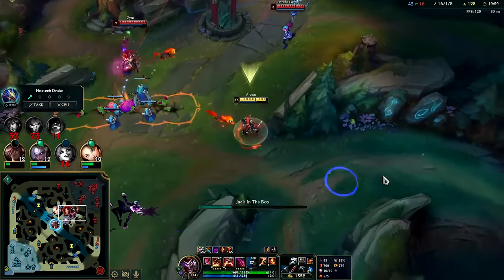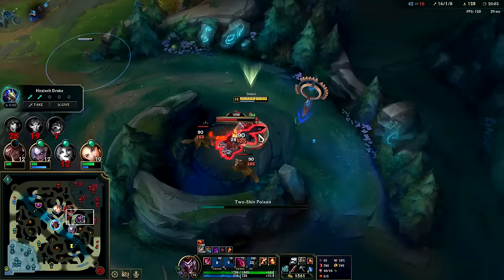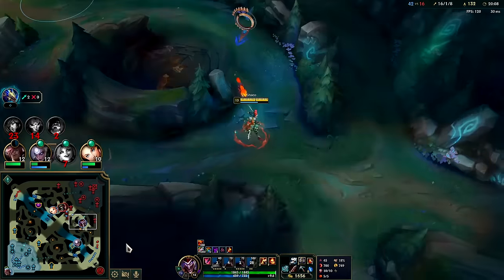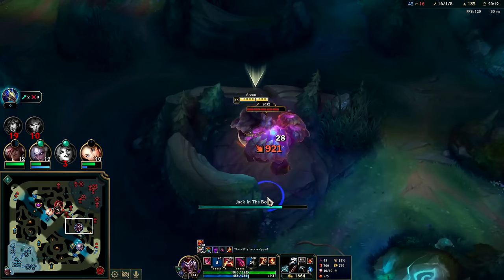Zyra's stepping out - let's let this be. Kills aren't everything if you already have a gold lead. There's no reason to throw it. We can continue this lead by taking neutrals or stealing enemy camps - you don't have to fight them underneath their turret, and in fact it hurts.